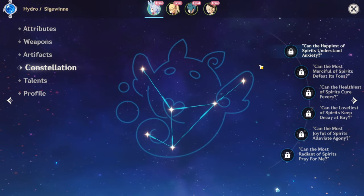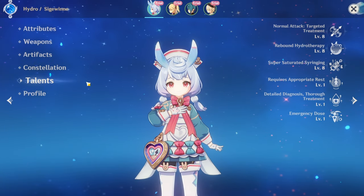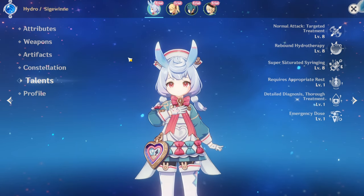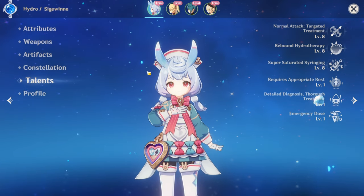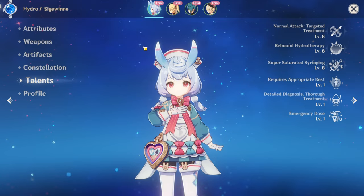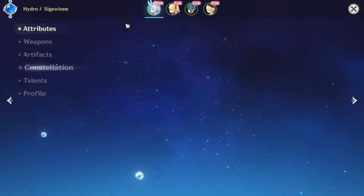You guys were kind of skeptical about why I changed my opinion. Now you know why — her kit is just really weird. Why would you run C0 when you could just run characters like Kokomi, who is a hundred times better? But with constellations, she's actually pretty good.